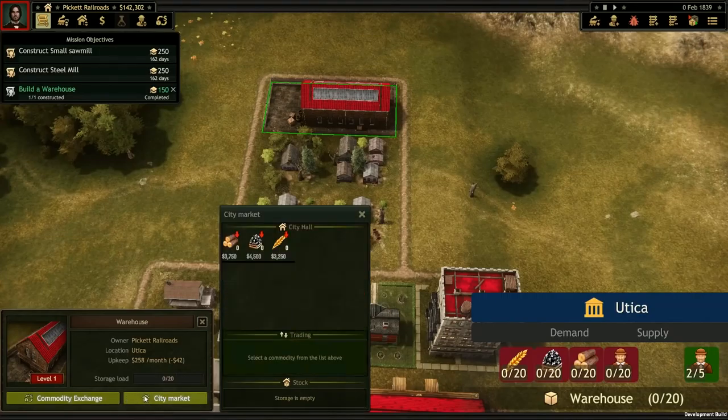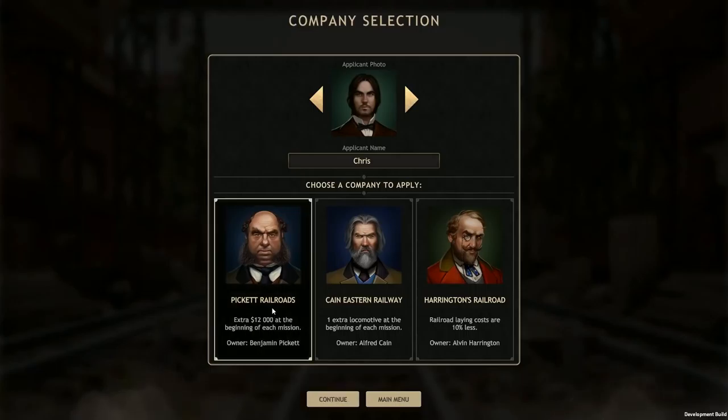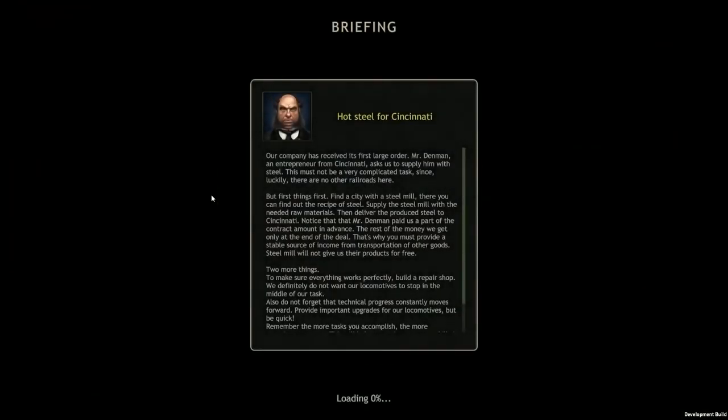Now that we've finished the tutorial, the real game can begin. To start out, we're not actually running our own railroad corporation — we have to learn the ropes by working for someone else. We can choose between three companies, and each has their own perk that will make the game a bit different. Money is always useful, so let's work for Picket Railroads and get $12,000 at the beginning of each mission.